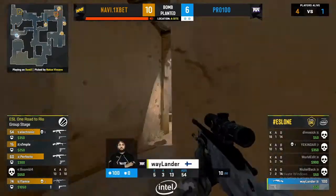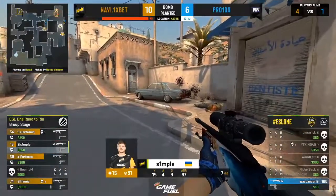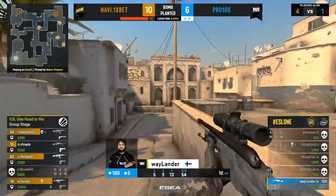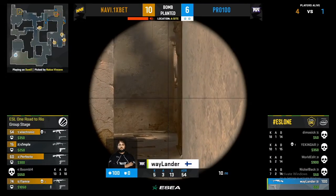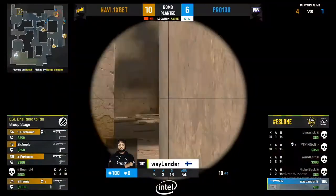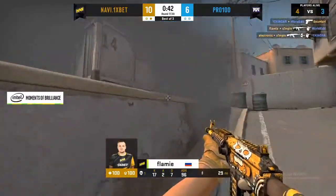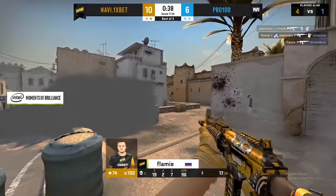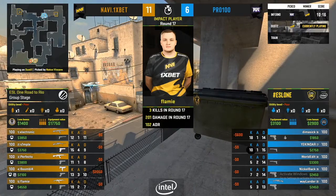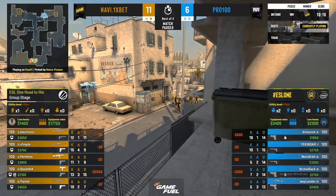That looked like we just avoided a car crash. Could have gone so wrong so quickly. Very well done from Pro 100 to bait that in — I actually wanted WorldEdit to go down in the car position just to guarantee no chance they'd worry about it. Waylander holds on to this scout — they can try and do a little bit of damage with it. I think we can start to put a bow on this one. Na'Vi are looking like they've settled into this game now — I had some worries about Electronic but he's had a couple of good rounds. Flamey is playing some of the best Counter-Strike I've seen from him since Katowice. They'll save the scout, a double HE set up on the CT side, and the match will be paused.